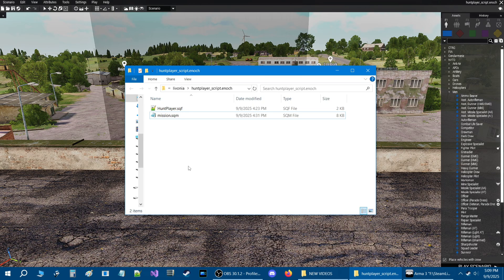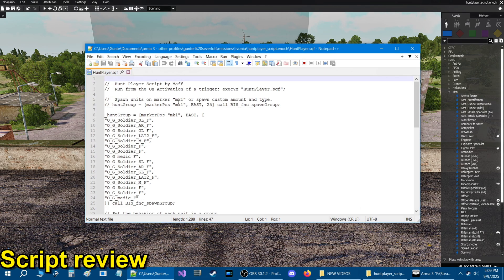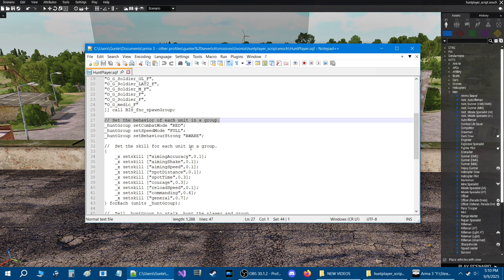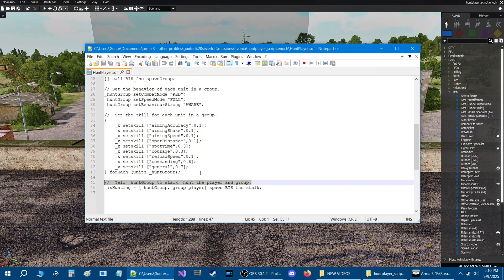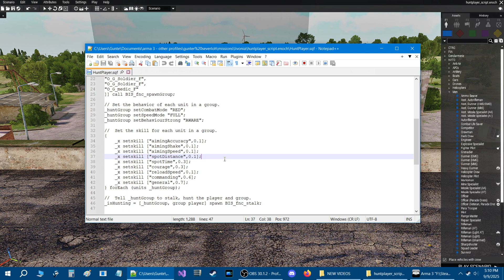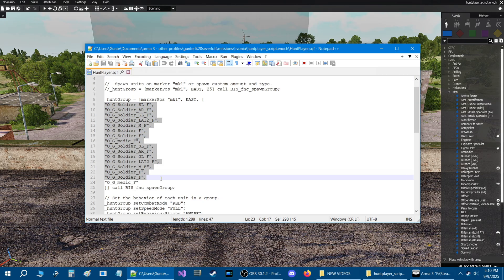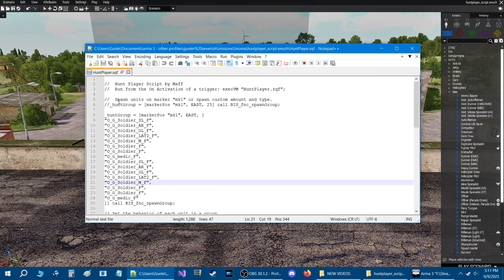There's other stuff you need to do in the mission itself to use the script, but I'll show you that after we go over the script. The script was written by Math. I added the descriptions and some codes to give an idea of what you can adjust. This script is activated on a trigger - if you set up a radio trigger, you take this code and put it in the on-activation box of the trigger, and when you activate the trigger the units you define will spawn and hunt you.